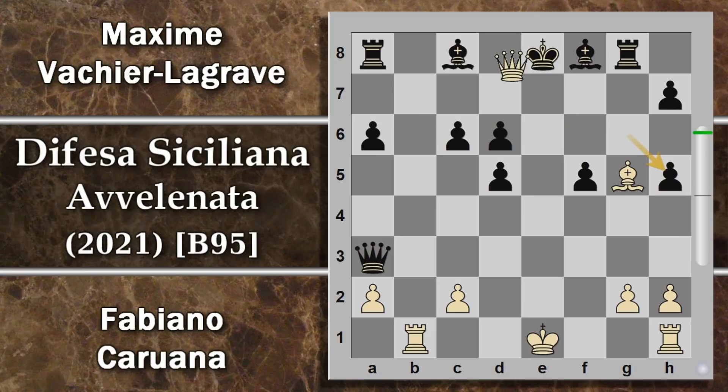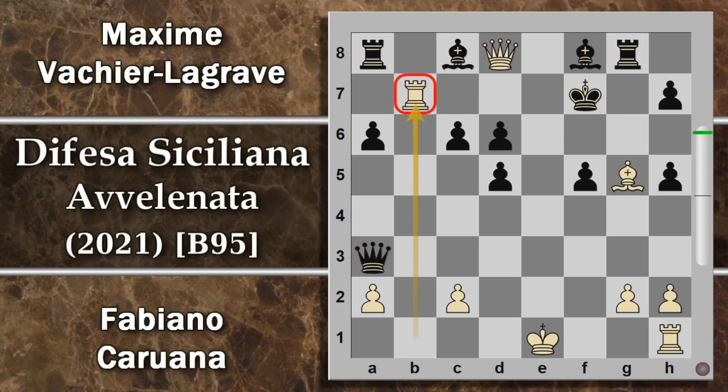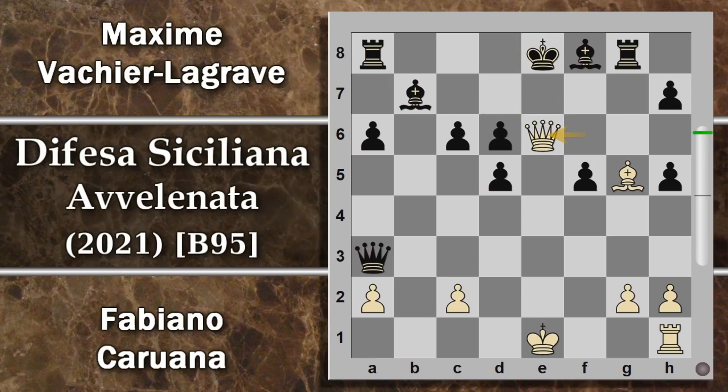Questa spinta va gestita. Se viene preso con il pedone f, si può sacrificare il terzo pedone f5, e dopo e per f5 giocare alfiere H5. Si può chiudere, ma a questo punto entra la donna e il re è completamente al centro. Il nero deve perdere un tempo per salvare la torre, donna f6 e la posizione diventa agghiacciante. Non si può prendere quest'alfiere perché c'è donna D8 scacco e poi il re rimane completamente bloccato. Si può sacrificare la torre, ma se viene presa il bianco può dare matto in tre mosse.